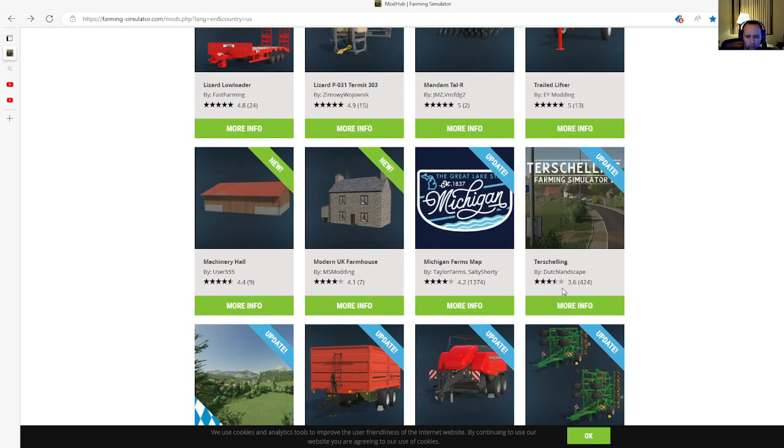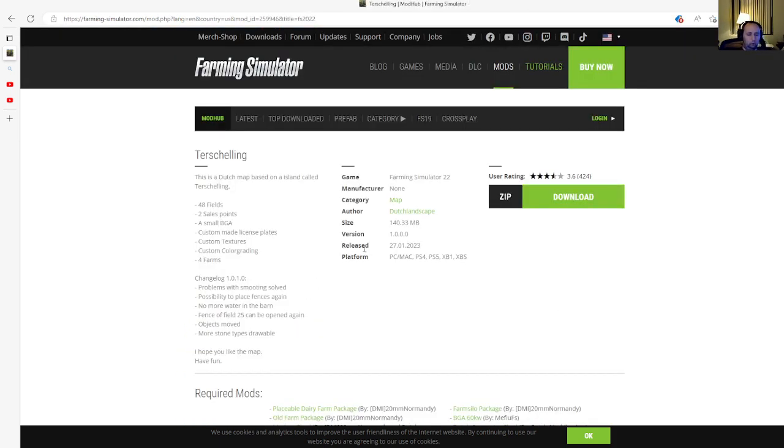Next is an update to the Test House Line Map by Dutch Landscaping, rated 3.6 stars with 424 user ratings. This is version 1.0.1.0 — there's a mistypo noted in the version. The changelog includes: smoothing problems solved, possibility to place fences again, no more water in the barn, fence of field 25 can be opened again, objects moved, more stone type straw bales.